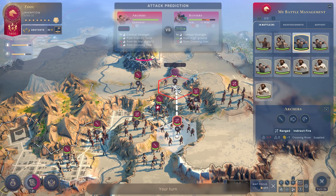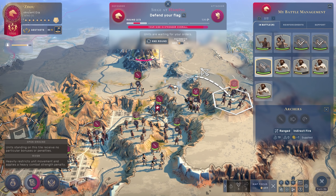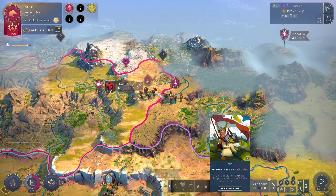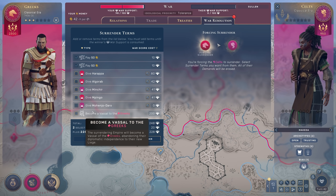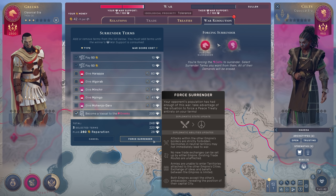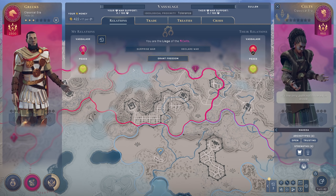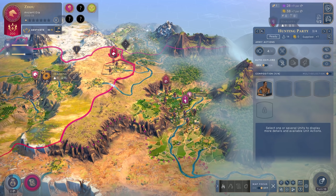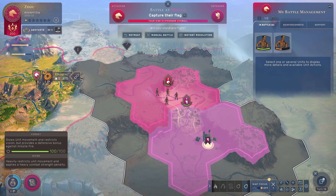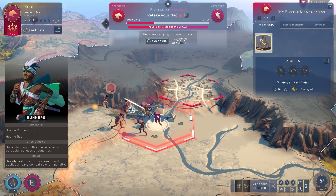You can also declare an unjustified surprise war without reaching that threshold, but your war support will trickle down over time as your people are upset at this seemingly pointless war. The first one to have their war support hit zero immediately loses the war. Through victories in battles, conquests of cities, and forcing the enemy to retreat, you can bring their war support right down to zero and push forward demands based on where war support sits at the end. War is methodical, and the wiping out of another people can rarely be done over just one war. I think if war support decayed more quickly or was slower to acquire, it could be made a bit more interesting than it already is.